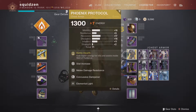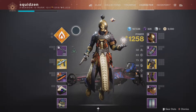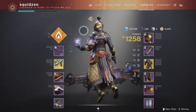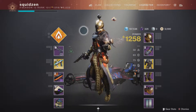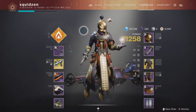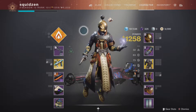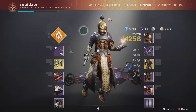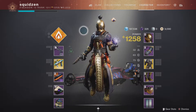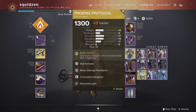The build is based on exotic armor Phoenix Protocol. Basically in this build your point is to be a healer for your teammates. I really enjoyed playing it in Nightfall strikes and any PvE activity where you play with teammates — maybe not Gambit, but that's personal.